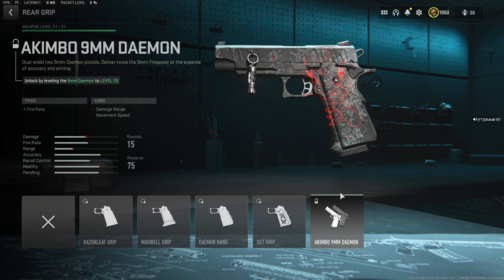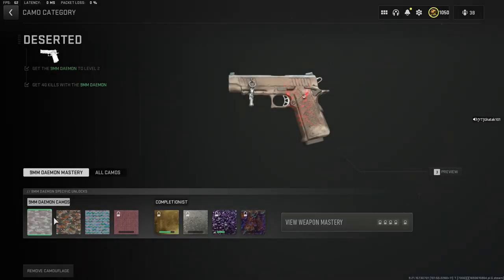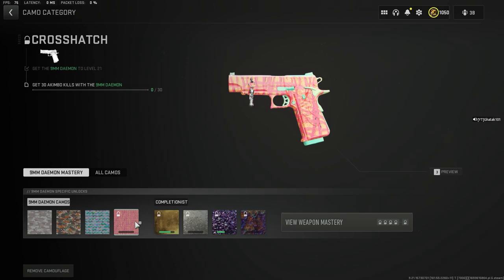For me this is what's available right now — it seems to not be unlocked yet, I don't know why. This is crazy. The rest of the camos I have completed already: 40 kills, point blank, crouch kills. The only thing that remains is I need to get 30 kills with akimbo.